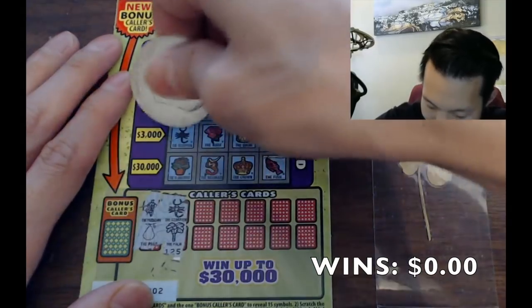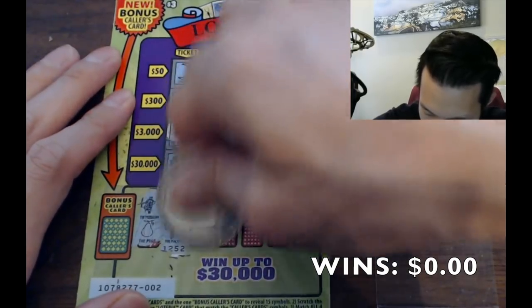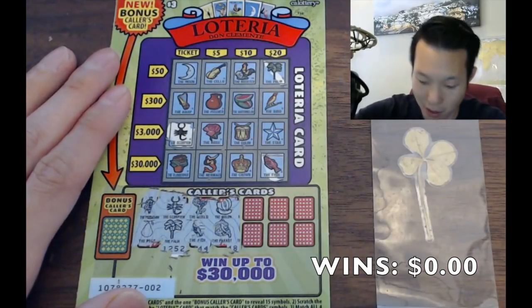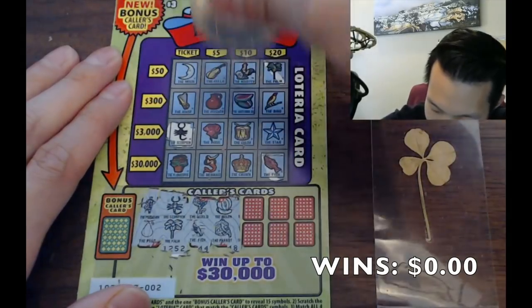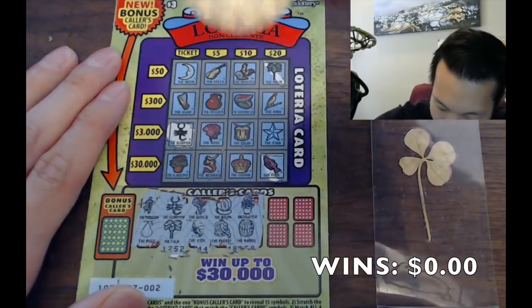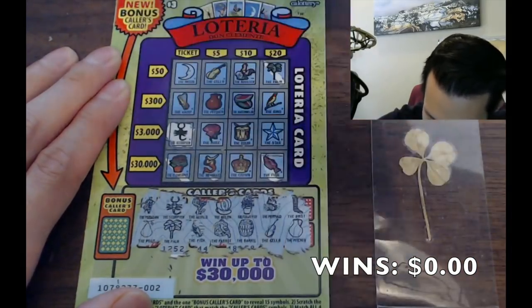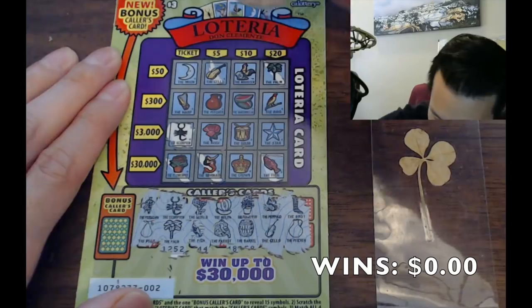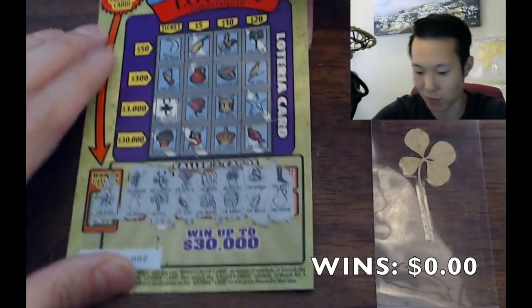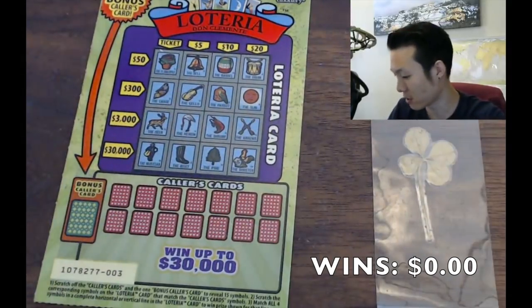We'll do two symbols at a time. Scorpion, palm — I did a little cross to make it faster. Melon. I hope everyone's having a wonderful day, and if you are not, hope you have a wonderful rest of the day. Flower pot, mermaid, shallow, boot, pitcher, and bonus card is a star — unfortunately no win on the first ticket.